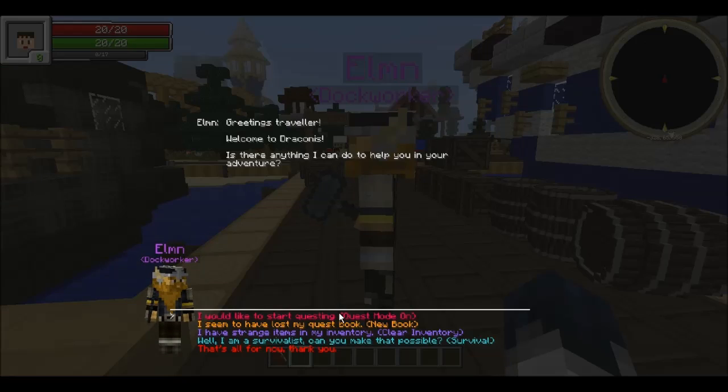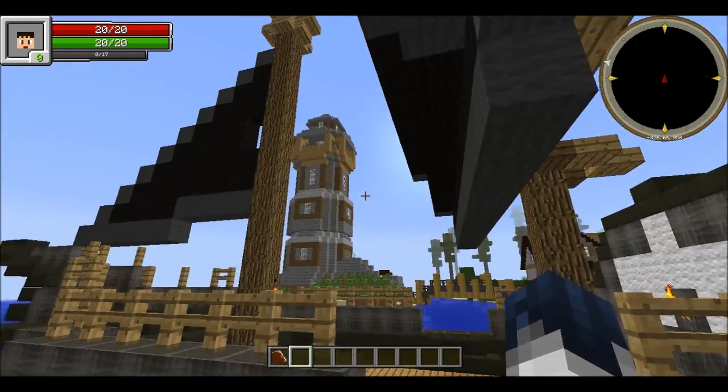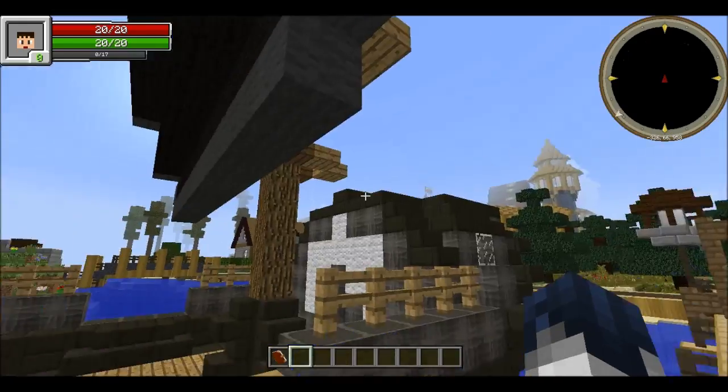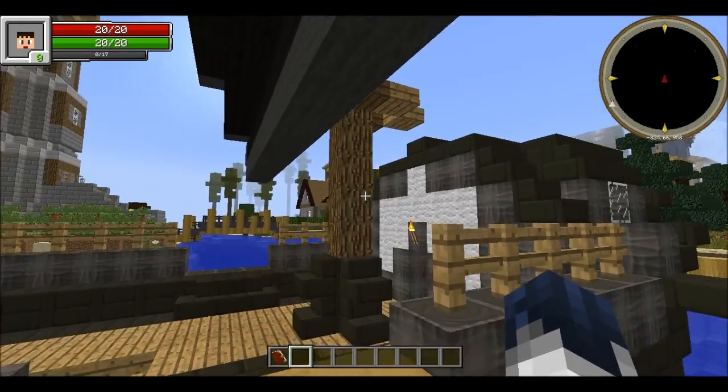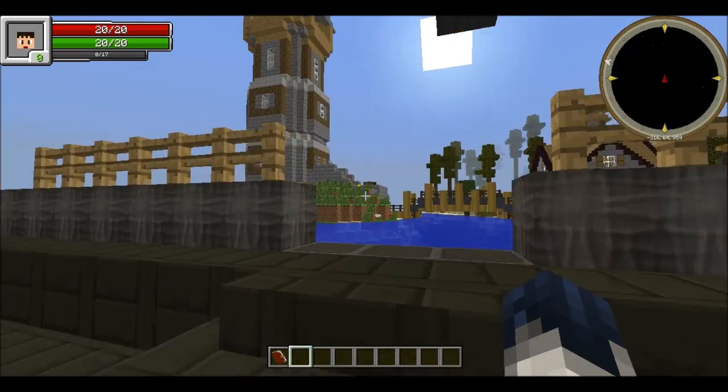He can activate your quest modes and give you a new book if you lost yours. He can also clean your inventory if you have any bugs. First of all, let's take a look around this place — this is so amazing, look at this watchtower — I mean lighthouse — this is so cool.